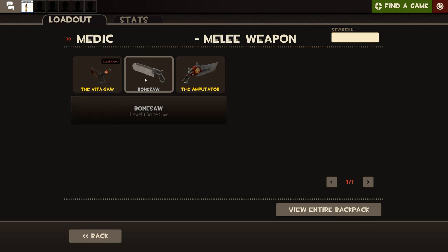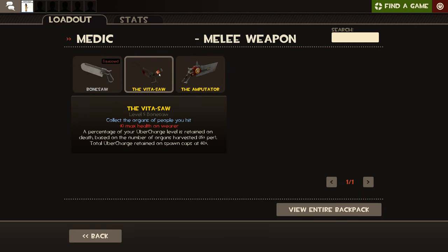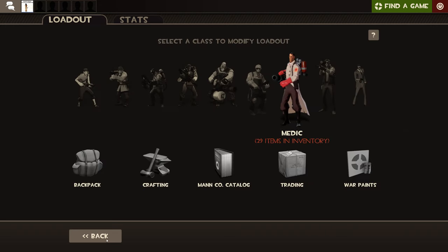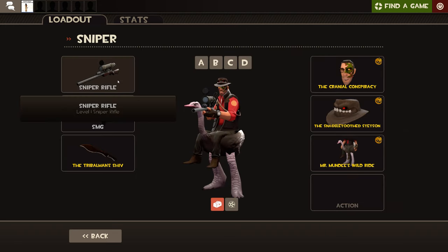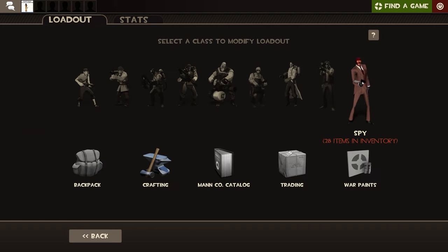The Medic also has a melee weapon with various effects. Sniper has the same cosmetics setup — the same primary, secondary, and melee.